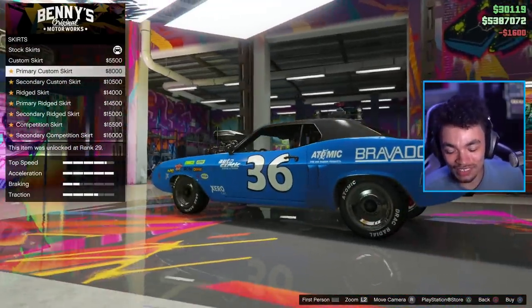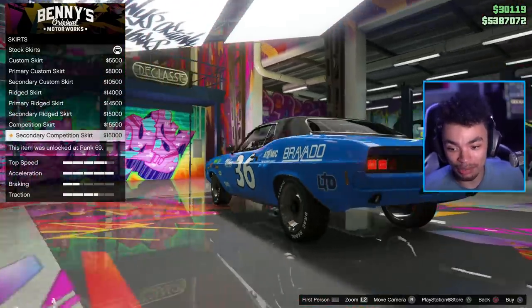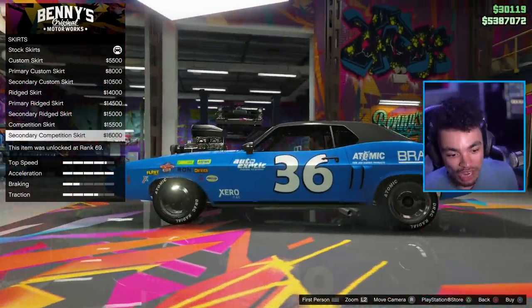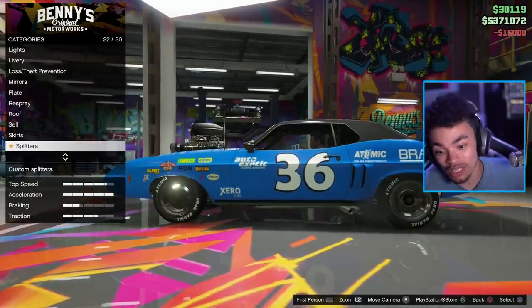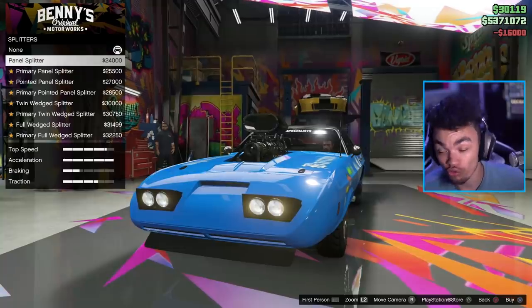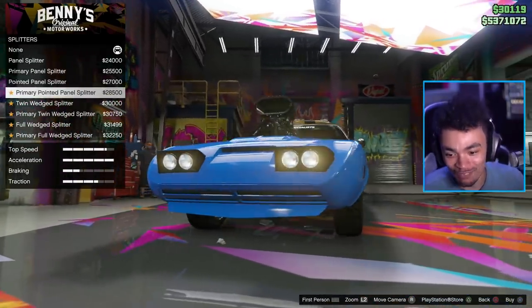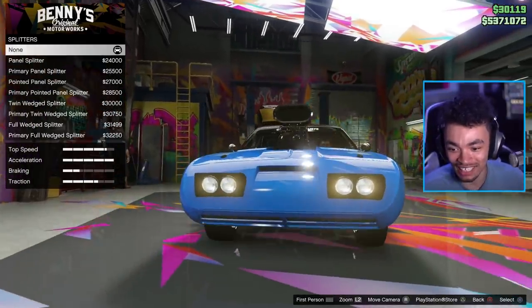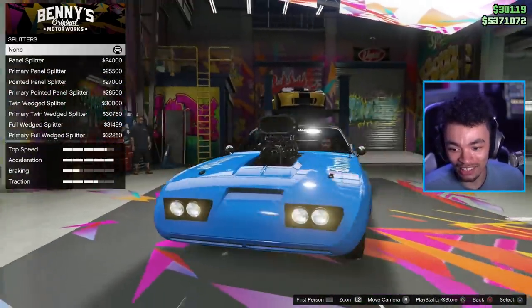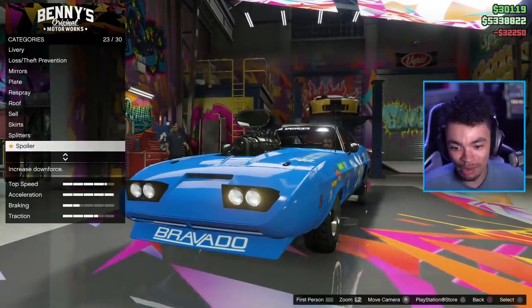Side skirts as well — there's so many options for these Benny's cars. I really hope that some more Japanese machines get added to this. Of course, I'm grateful that these were added, just because we really haven't had that many muscle cars per se — we've had some lowriders and the like, but nothing super muscle car-y. Thank God for the splitter at the front — that is fantastic. I like that a lot. I think I'm actually going to go with the primary colour.